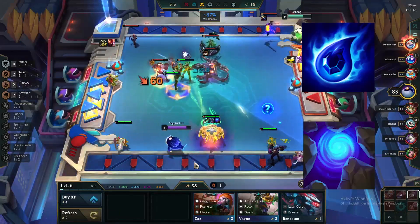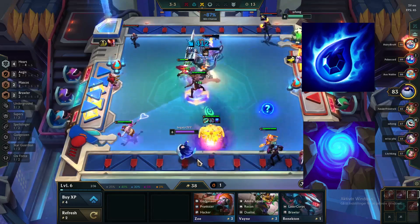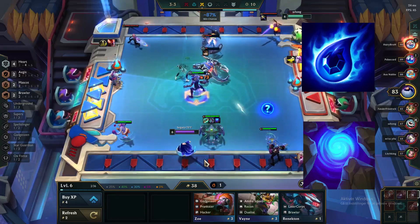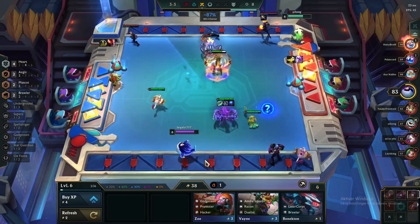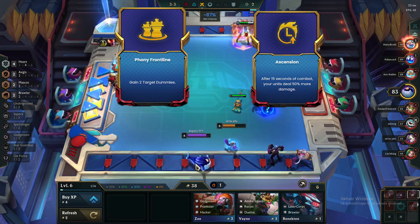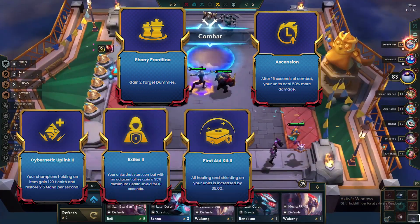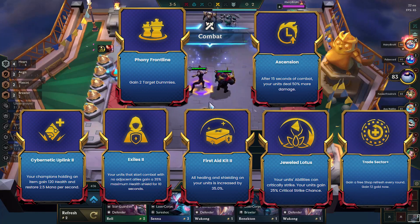Else, try to get yourself as many tiers as possible for more blue buffs that you can put on Yumi and Turaka so we scale even more. Other augments than Lee carry to look for are Pony Frontline and Ascension, but only if we already have the hero augment. Other strong ones are Cybernetic Uplink, Exiles, First Aid Kit, Lotus, and Trade Sector.